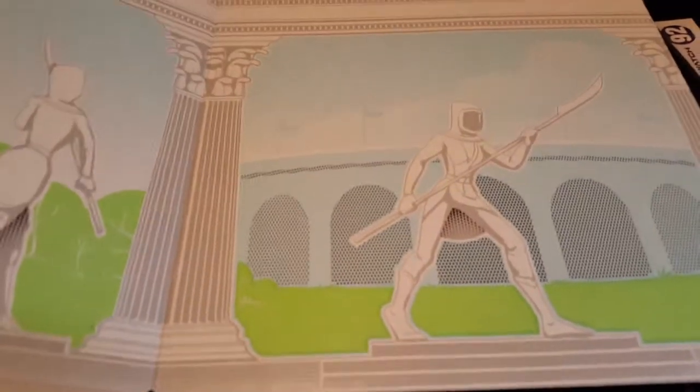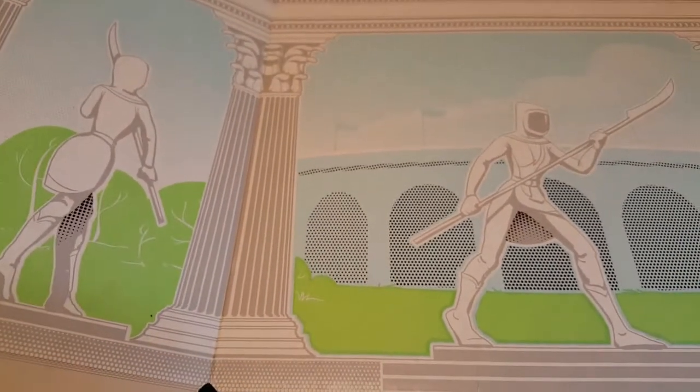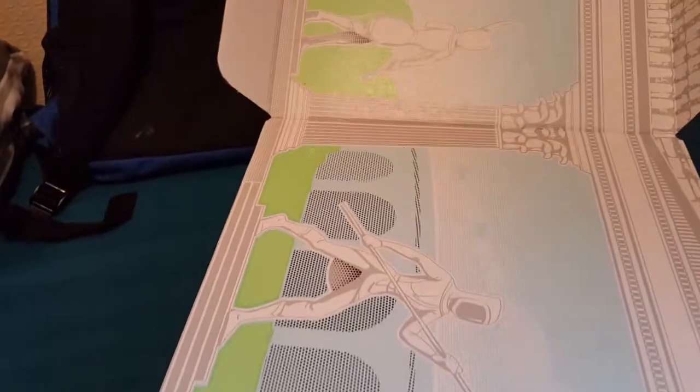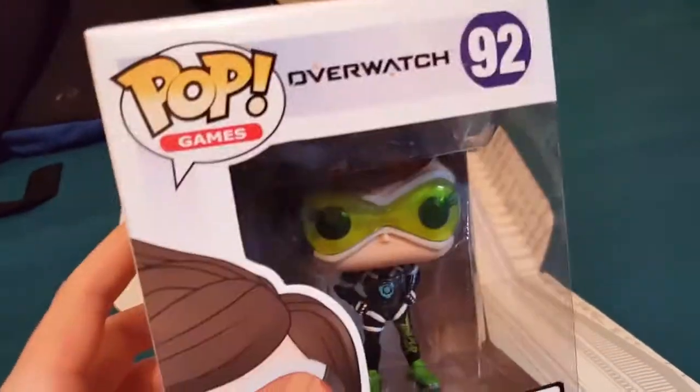The theme is 'Arena' and it has Overwatch, Team Fortress, Dota, and Street Fighter, I think. Let's see what's inside. First item — I'll take this one — it's the Tracer. This is a Loot Crate exclusive.